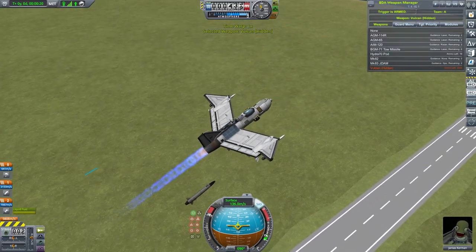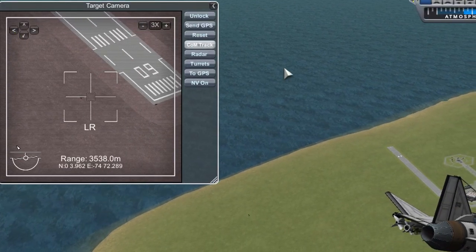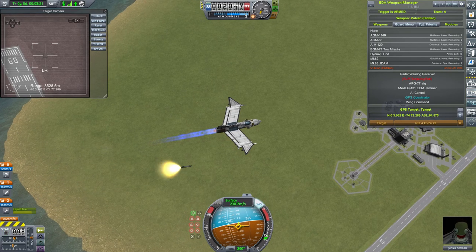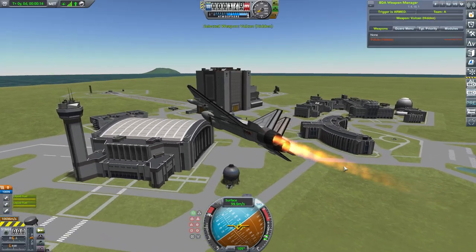Cruise missiles — a tank pilot's worst nightmare. Just use the targeting pod to lock onto your target, send the GPS coordinates over, and fire. B tier.